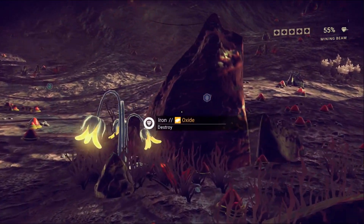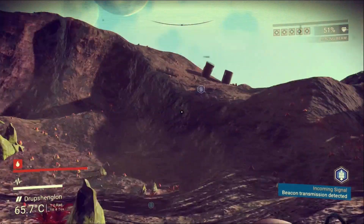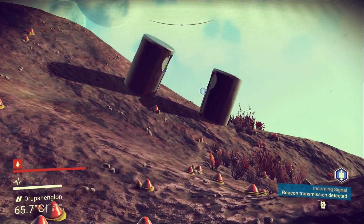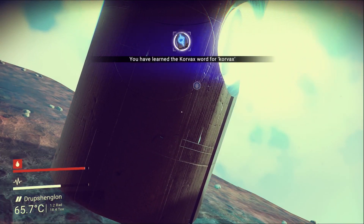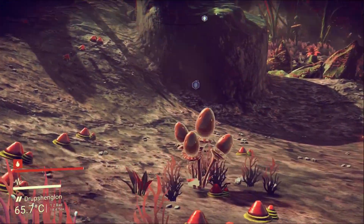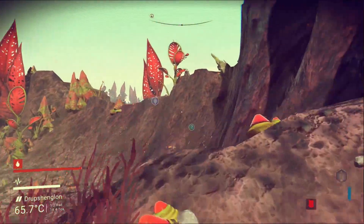Let me not break anything - I don't know if that's going to have any effect. We should have enough iron now, now we need plutonium. What are those things over there? Let's go check it out. What is this stuff - knowledge stones? Can I just interact with them? You have learned the Korvax word for 'Korvax' - convergence. So you learn the languages from knowledge stones! These other plants - all of this is iron.